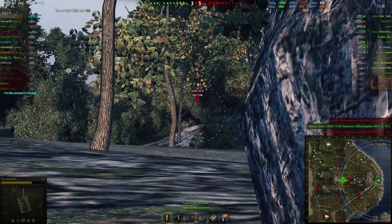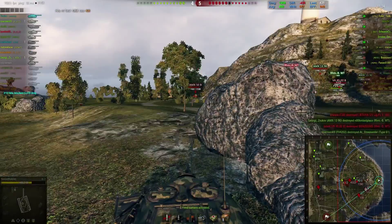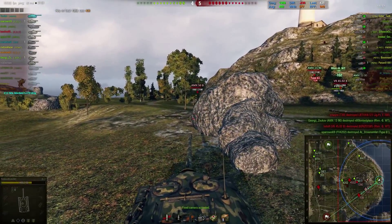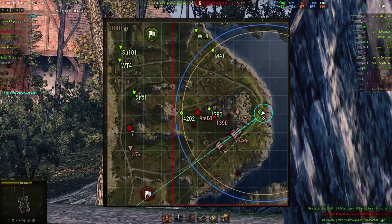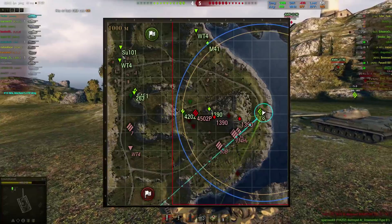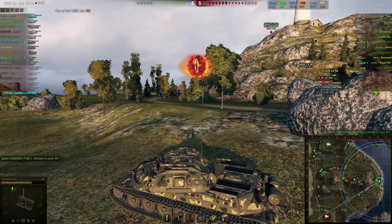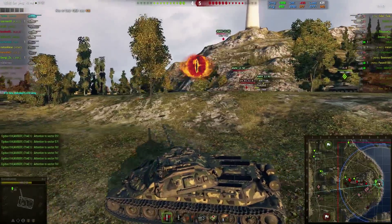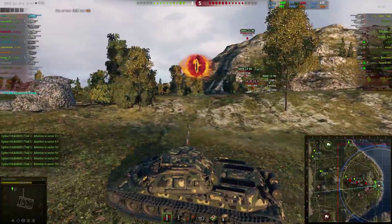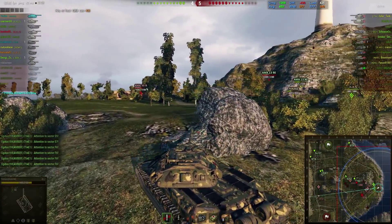Our right side is not doing too good because they're being very, very campy. I aim on the 50B — no luck, the shot goes into the wall. As you can see on the right side, there's nothing really happening because our teammates are playing very passive. We also have a TD playing E5 so our whole team is playing passive. I need to do something to get this game going. I start pushing up, because I can afford this — there is no arty, so I don't need to be scared about pushing up.